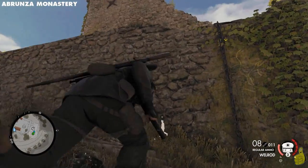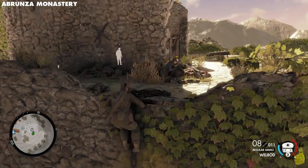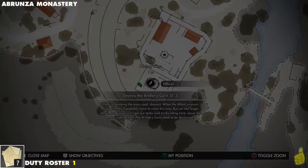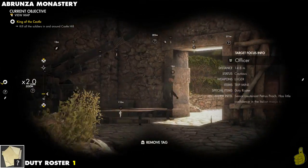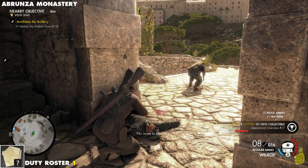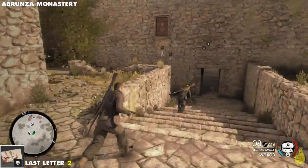We're going to climb up this chain and up top we'll find an officer walking around. There's also an optional objective here, but we're going to wait to destroy that gun until we take out the rest of the important locals carrying items, because they've been known to scatter. We actually had to replay this level because I blew that gun up too early and some guys ran off and queued a sniper.